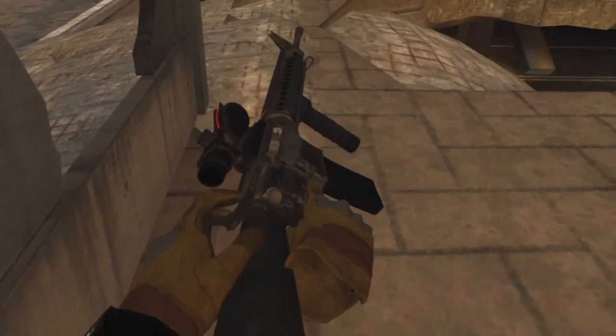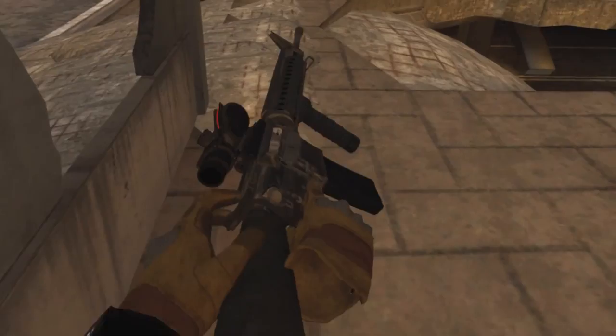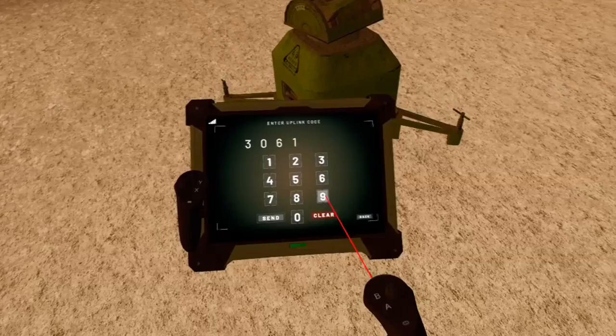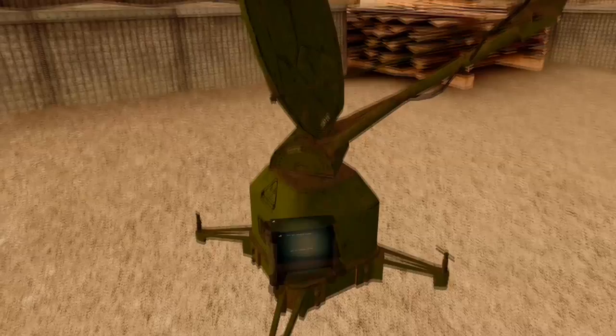In Uplink mode, you win if your team kills all the other members in the opposite team, or for Marsoc, if they capture the uplink. To do that, you have to go near the uplink until you see the 'Send Uplink' button on the tablet. You can then type the code on the number pad, and in Uplink mode, victory is immediate.